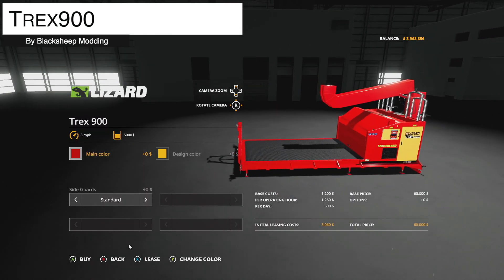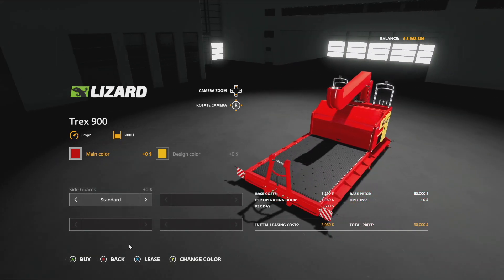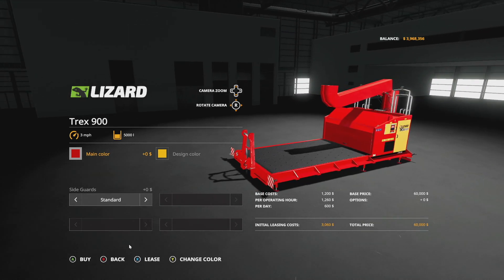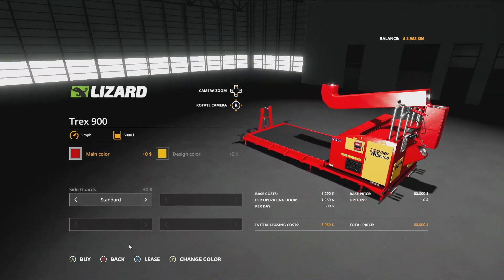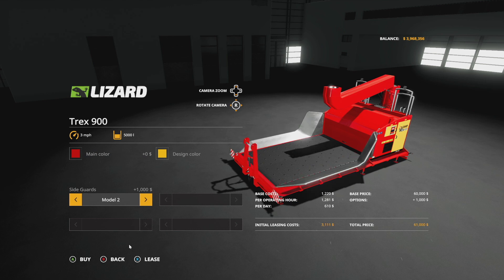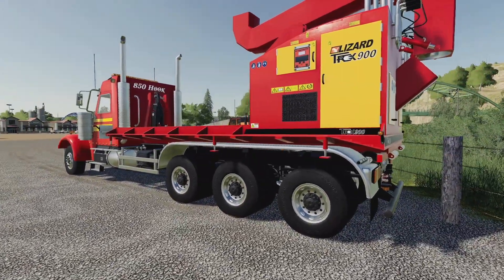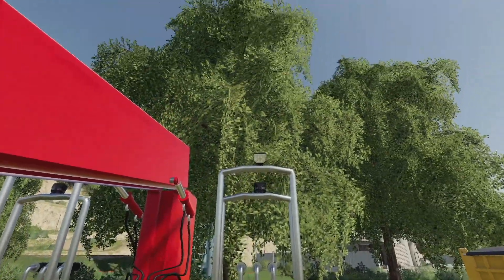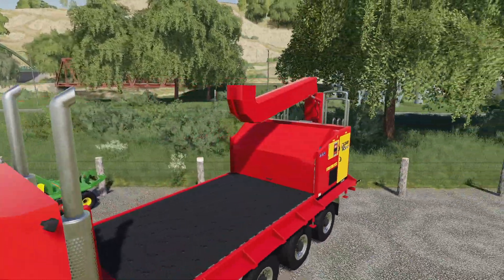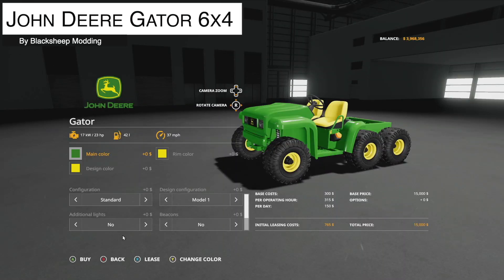At number six we have the wood chipper Lizard T-Rex 900 — probably a mod you didn't think I would put on this list. This was super valuable in Farming Simulator 17, and when they brought it over to Farming Simulator 19 it really helped people with their logging. You put your logs on the belt in front, it opens up and spits them out into wood chips, working very quickly. It holds 5,000 and you can pick different side guards. It's also an IT Runner compatible piece, fitting perfectly on the back of their 850 hook. You can even enter it and control the IT Runner portion.